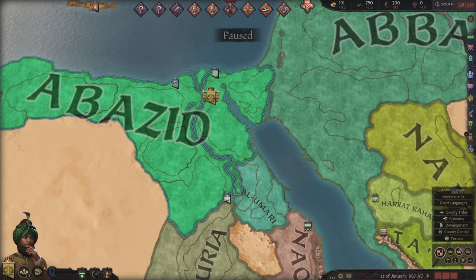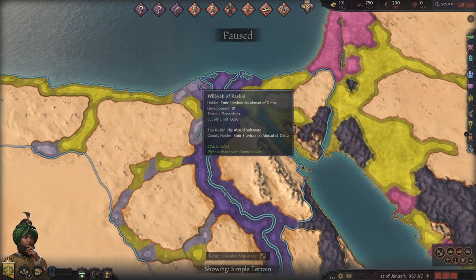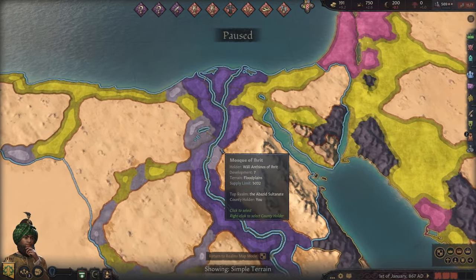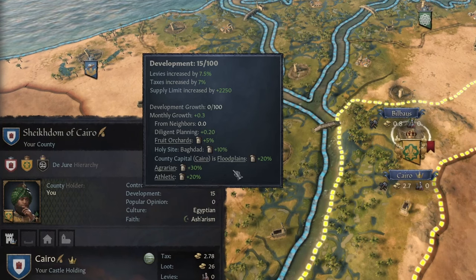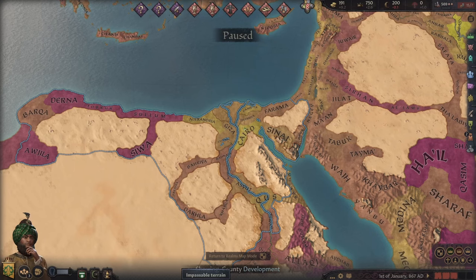Another place that can make use of the agrarian tradition is Egypt, with perhaps the most floodplains in the game. You can get an 85% development boost in your capital thanks to the Baghdad holy site and some pre-existing buildings. The area does have a lower development than Bengal, but plenty of potential. Just make sure to prepare for those pesky crusades.